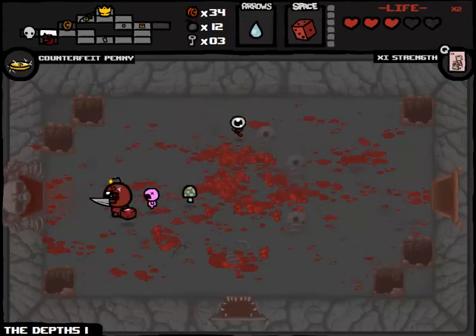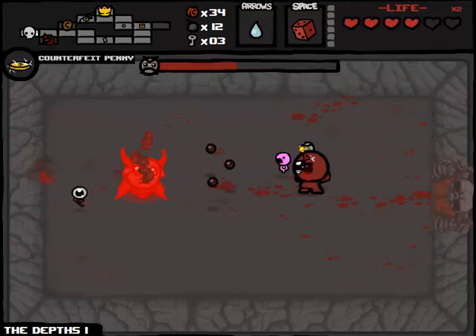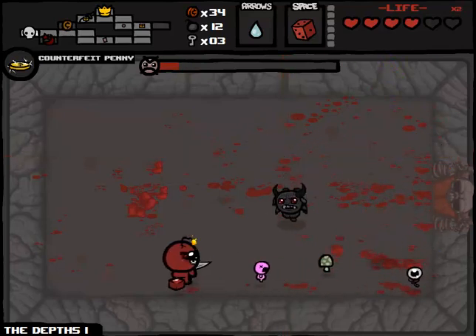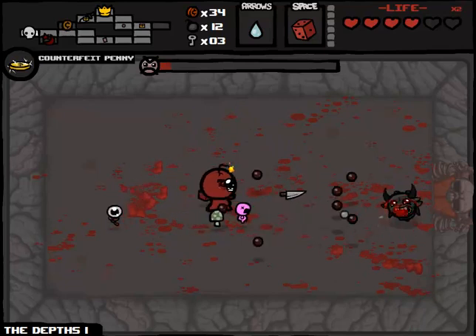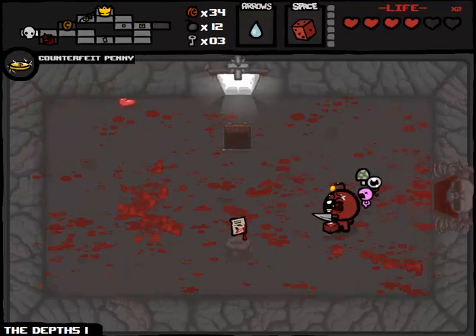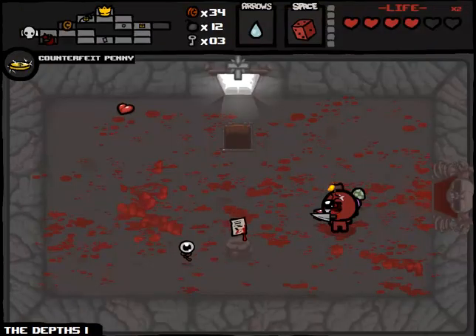We're not going to be even close to running a permanent invincibility state. I would really like some more red hearts. We're going to pop this Strength Card on this boss fight because I'm a little concerned about our chances. It should be okay - we're doing a lot of damage, but the Fallen can surprise you sometimes. Oh, one's dead. He's surprising me this time by being very easy. We could get a really good item here - just hope it's not like the Nail. He's dead. We got to deal with the angel.